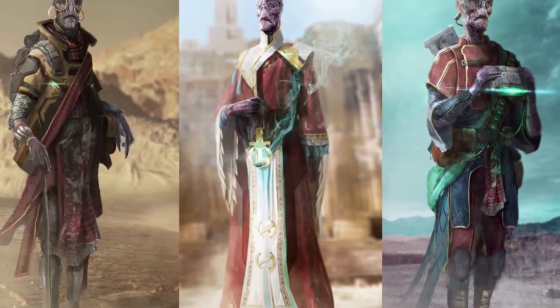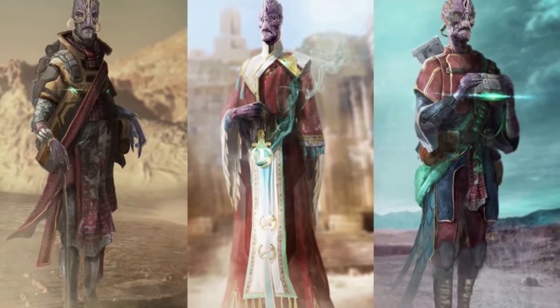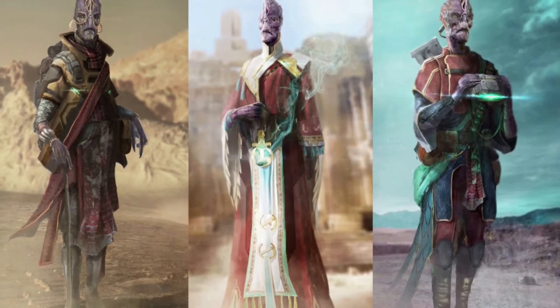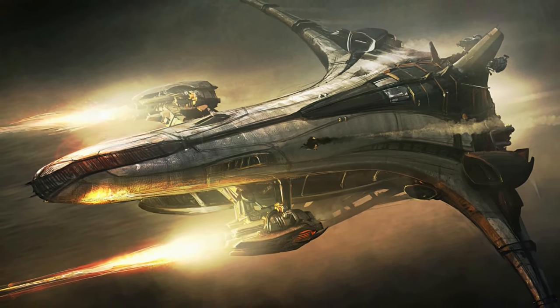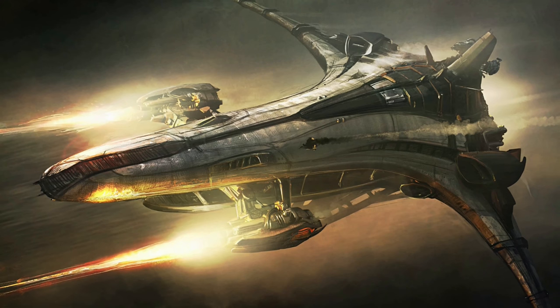When a Banu is born, it is immediately purchased by the state and looked after by the state. Once they figure out what that child is good at, they then put it into a Suli that specializes in that role. If the child becomes excellent at building ships, they will join a ship-building Suli, where they will spend the rest of their days manufacturing ships. You do not need to be related in the Banu to work for different Sulis. So they have a very interesting and sophisticated outlook on life, and I cannot wait to interact with the Banu in the verse at some point in the future.